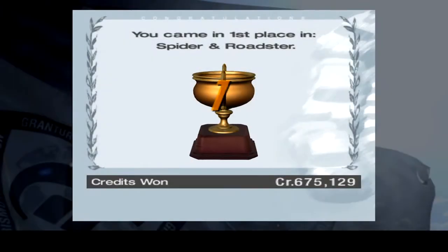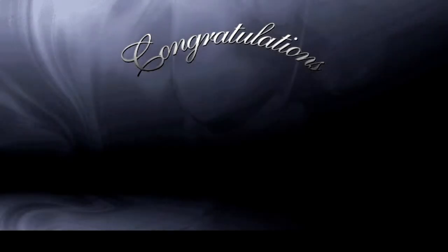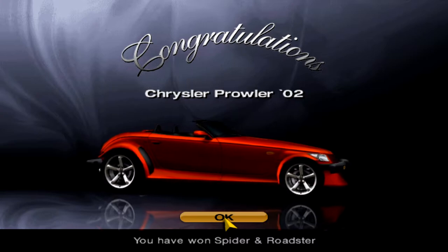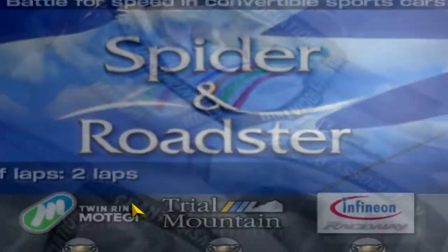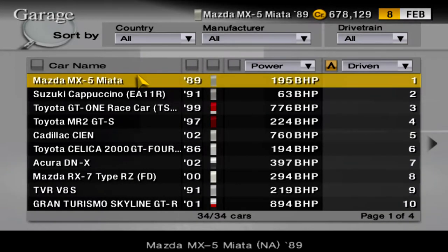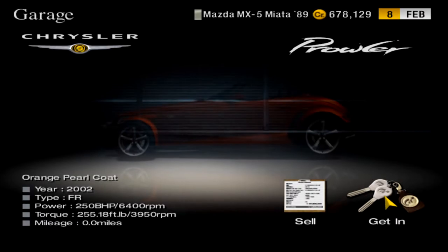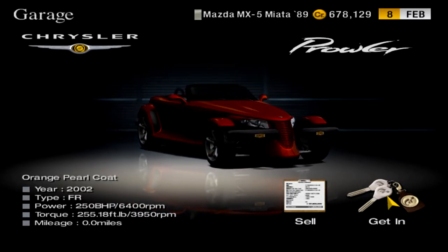Final race complete. Collect our last 3,000 credits and our prize car for the Spider and Roadster event — the Chrysler Prowler. Hello, sexy. Nice color too. However, if I'm not mistaken, I don't think this is a production car in this game even though it is in real life — or it's considered a special car or something. But fuck yeah.